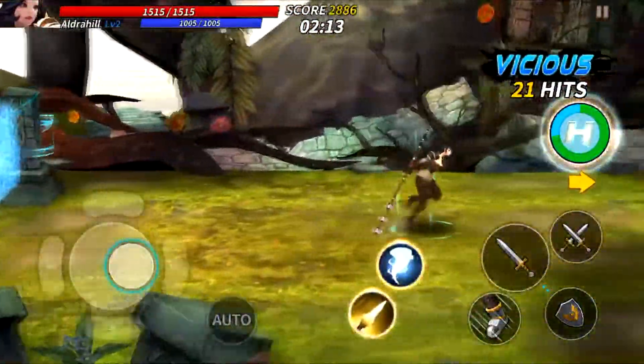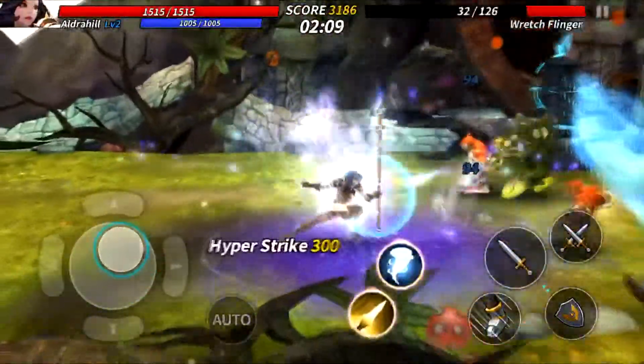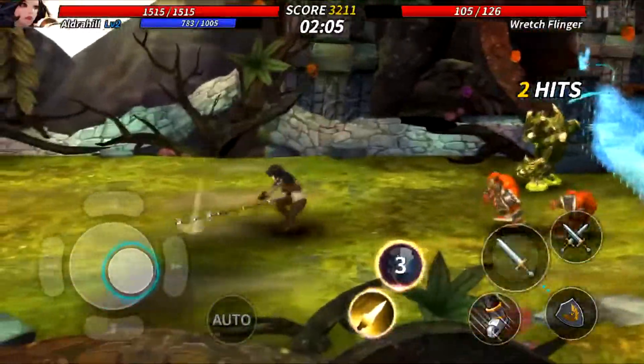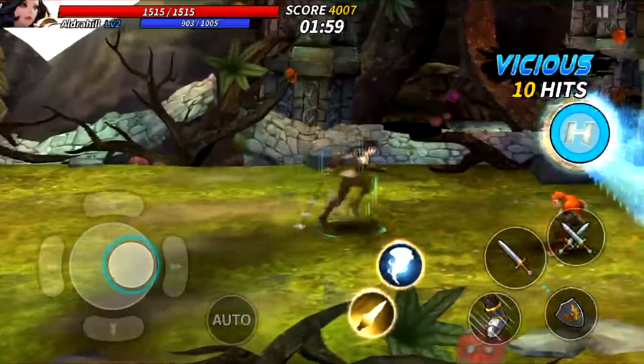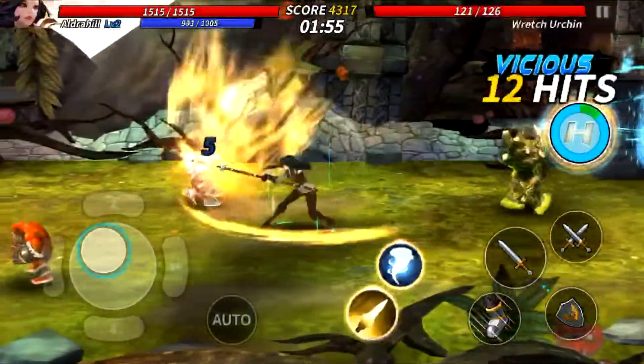Different levels have different enemies who tend to be weak to a variety of different types of attacks. Characters that possess knockbacks might be more useful in some levels than others, for example. Due to the variety of enemies and opposition encountered in the game, it is important to vary which characters you're using for what fights. This enables you to fight intelligently, ensuring that you can always make actual decisions before each level that impact your combat abilities.